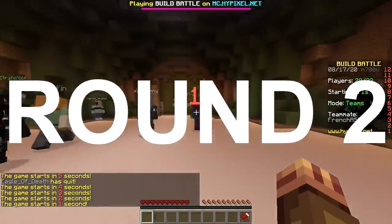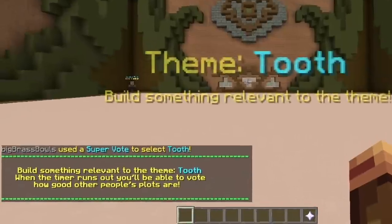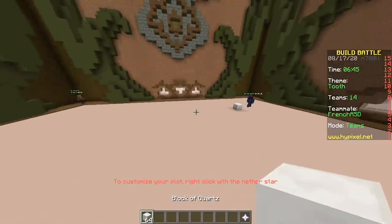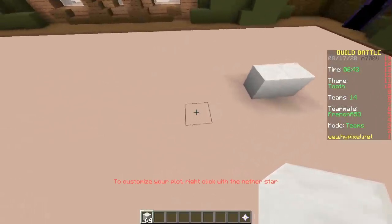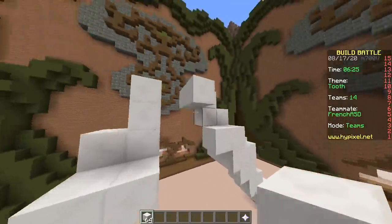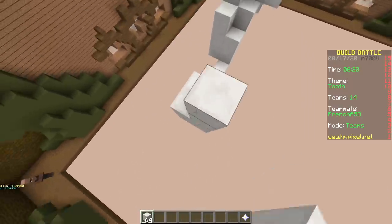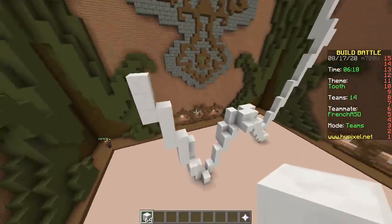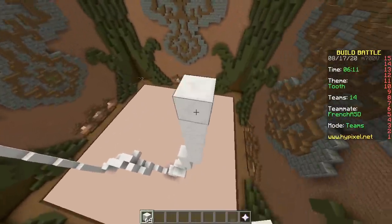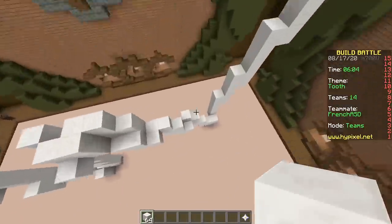Second round! Tooth, box, crocodile, truck, catapult — tooth! Let's make a tooth holding a toothbrush. Maybe it's brushing itself, funny. I'm lagging. I just placed like 20 blocks and they all disappeared. Why is it so laggy? Fix this. Hack into the servers and replug the router. You're a good hacker — it's called white hat.